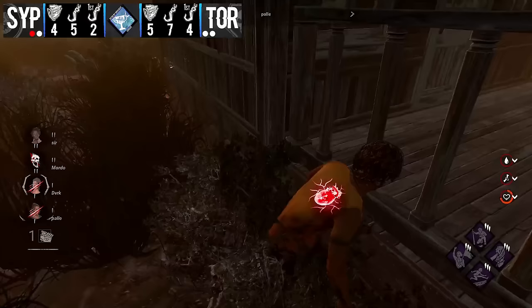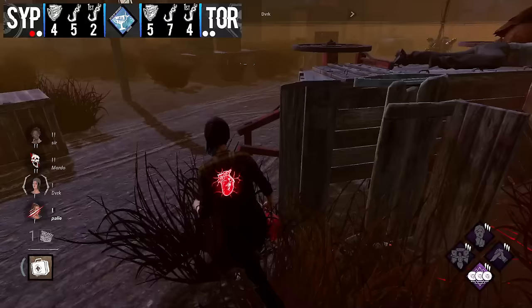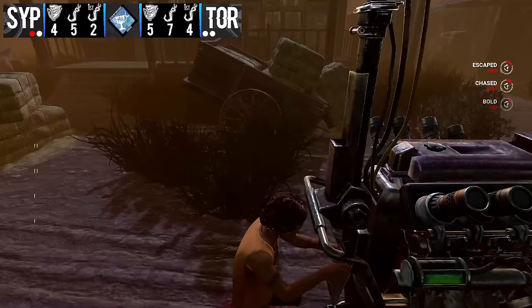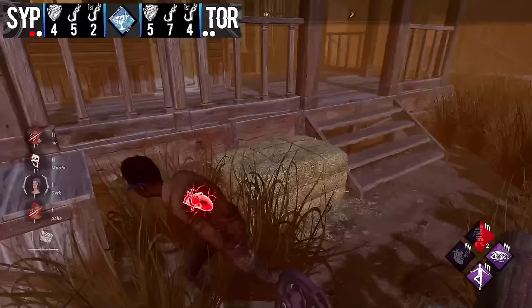Pally takes the tag immediately anyway — he has Lithe and will be able to get some distance playing behind town, though it's not a great area. Zynox is mind gaming with Chucky spots and Pally is doing a good job keeping maximum distance, but has to be careful not to get dashed around. Pally doesn't quite avoid the flick, and with only one pallet around that area it's going to be a pretty quick chase. The jump-scare Claudette — zynox's DDS bingo card did not include that — vaulting right into his face.